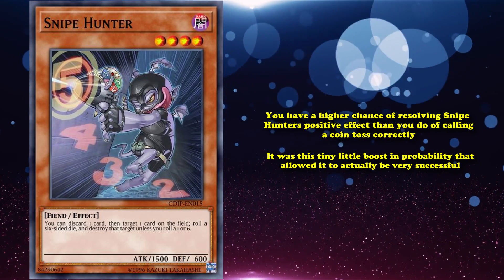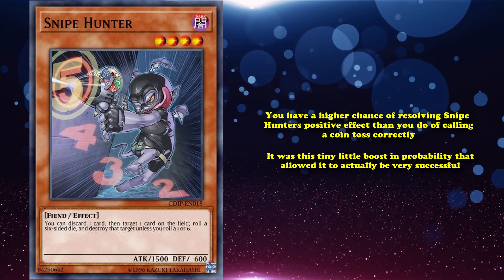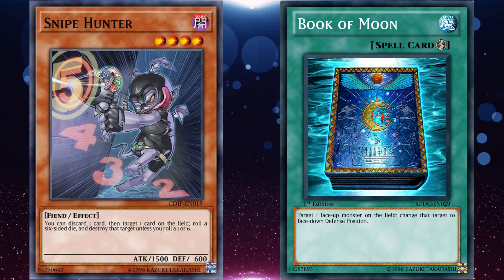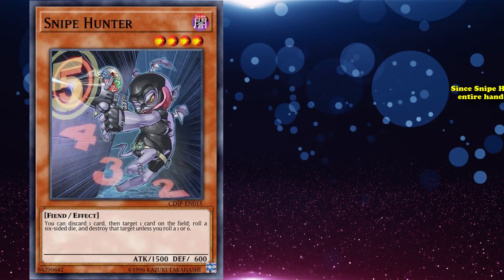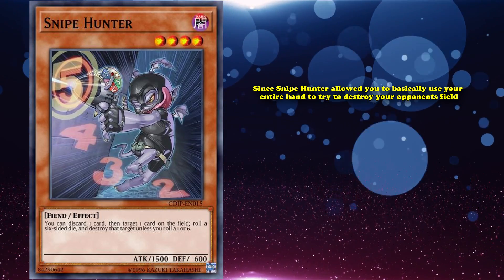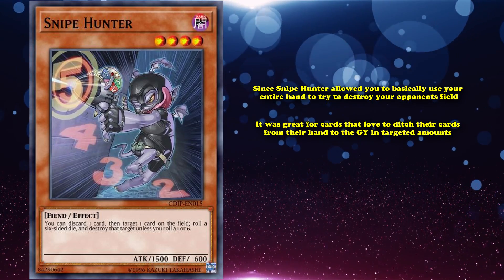It was this tiny boost in probability that allowed it to be very successful. Especially since your opponent didn't know the result of the dice roll until the effect resolved — so if you targeted one of your opponent's back row cards, they would have to choose to activate it immediately or risk the effect landing and getting it destroyed before they could chain it. Since Snipe Hunter let you use your entire hand to try to destroy your opponent's field, it was great for decks that loved to ditch cards to the graveyard in targeted amounts.